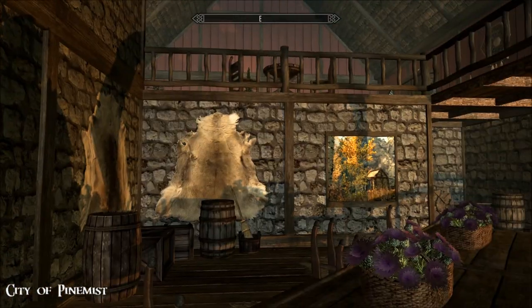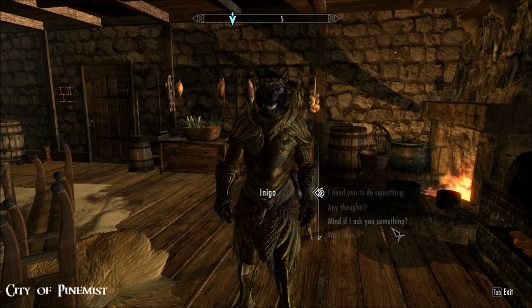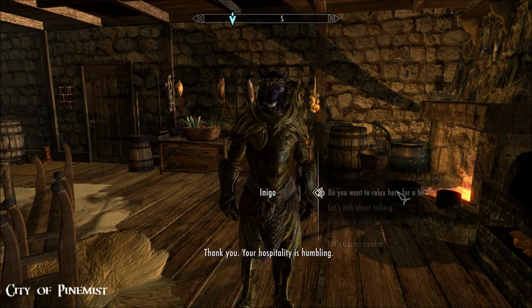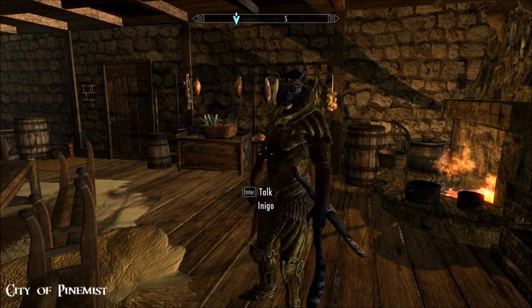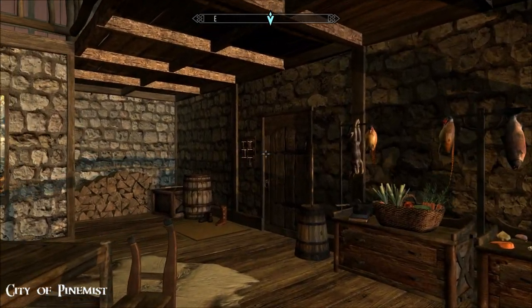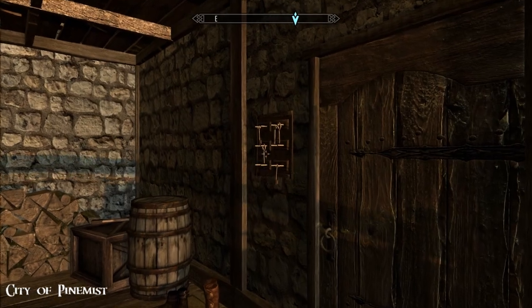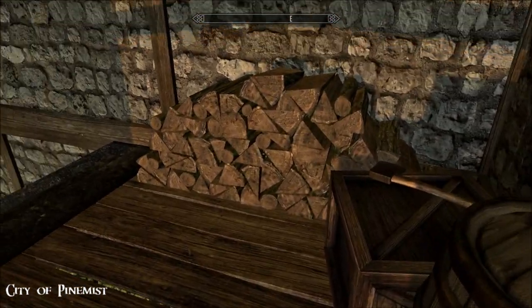Let's let Inigo off the leash. It has been fully navmeshed so I'm sure he'll just enjoy himself. I just realized I forgot to look over in this corner. Key storage, another safe barrel - oh, we've got a downstairs! I think I completely missed that when I popped in here earlier.